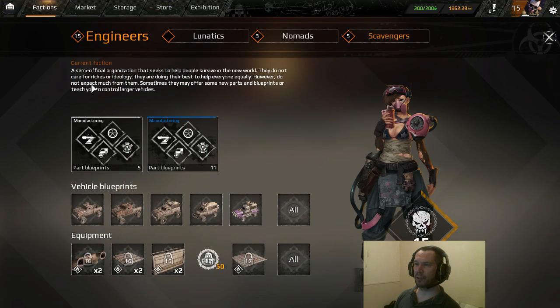You can manufacture items by clicking on the factions tab in the top left. You will start off as an engineer until level 10, after which you can join a specific faction. Each faction has its own unique qualities and attributes. Lunatics are kind of light armor, fast impact vehicles. Nomads are in between, and scavengers are heavy vehicles.